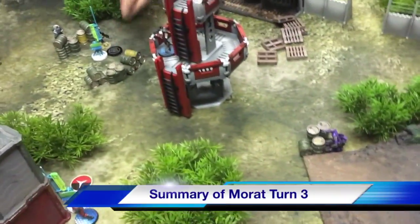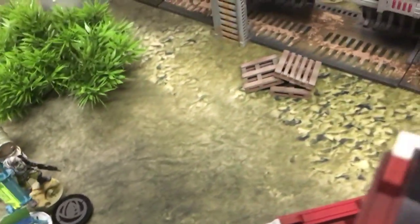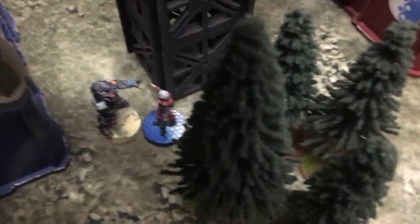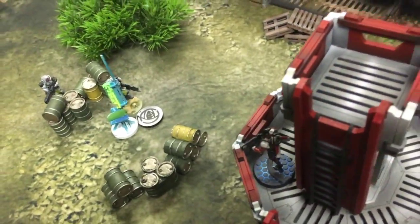End of Morat turn three: the Zero that was camping on the center objective has been dislodged — she fought to the end. All three Morats are off suppressive fire. Brendan has taken the center objective, so he now leads two antennas to my one. The Aquila Seal managed to engage the Rodok to stop him from sending boarding shotgun fire down the line, but that's the only good news — the rest is bad.